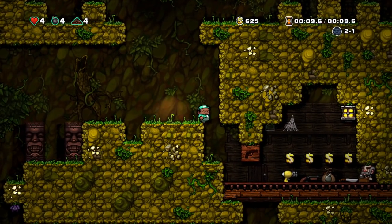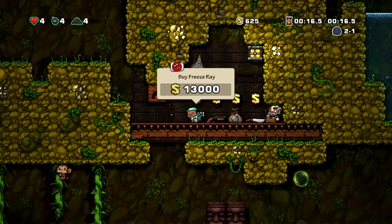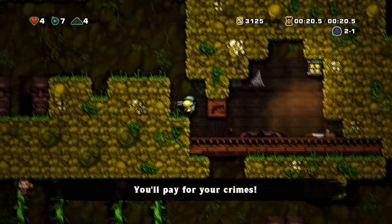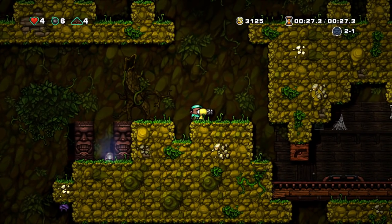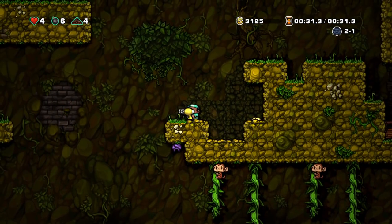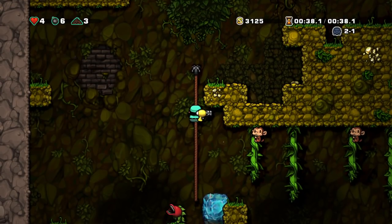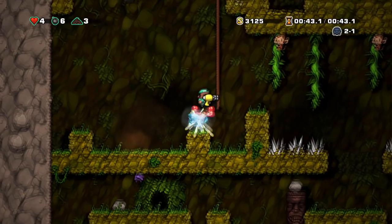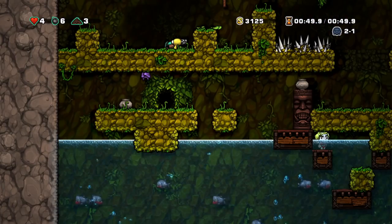Hold up, this might be it right here — freeze ray plus freezing the big fish, I think that's an instant kill. All I have to do is boom, get rid of him. The circumstances are right. I'm not liking the double tikis here so I'm gonna take them out. This is looking like a good run and I don't want it to fail because of a dumb setup. I'm gonna shoot this bat — shoot all our problems away.